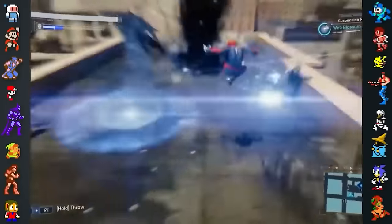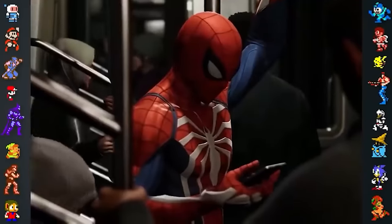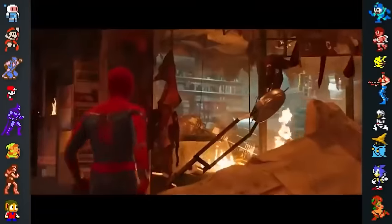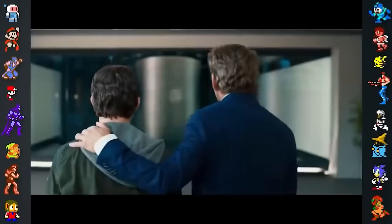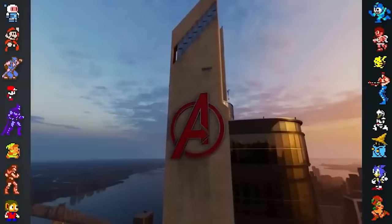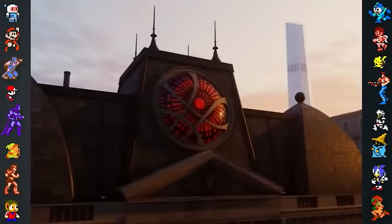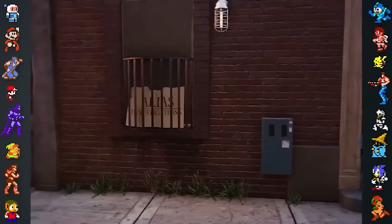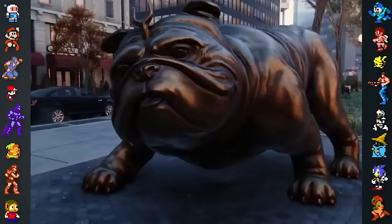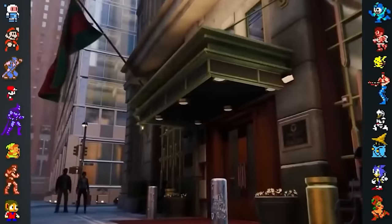The easter eggs and references continue in Spider-Man for the PS4, as Insomniac went out of their way to stuff as many of them into the game as they could. References to the Marvel Cinematic Universe can be found littered throughout New York City, such as Avengers Tower in the Upper East Side, Doctor Strange's Sanctum Sanctorum in Greenwich Village, Jessica Jones's Alias Investigations and the Murdoch and Nelson Law Firm in Hell's Kitchen, a statue of Lockjaw from Inhumans in the Financial District, and many more.